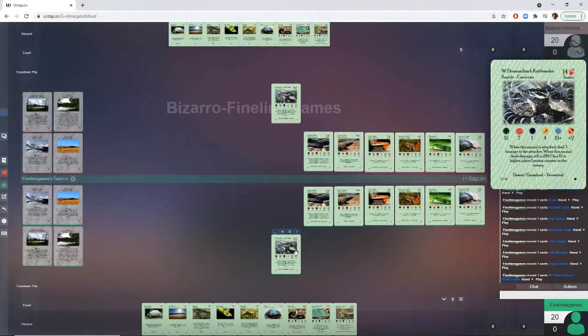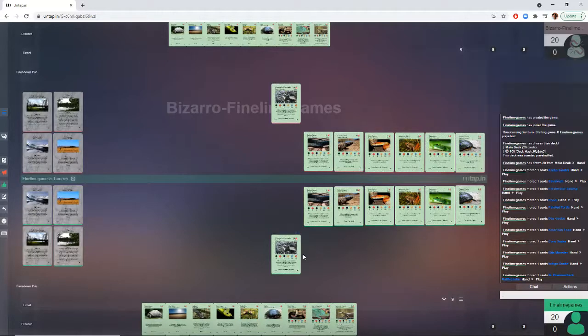That is just 3 damage straight to the attacker, and that triggers the second part of this ability — when the animal deals damage, you have a chance to poison. So it's very annoying as a wall in the front row where your opponent doesn't really want to attack it, because they could take 7 damage with that poison counter. Very annoying, very good for walling up, and a pretty good attacker as well. Probably one of the best bang-for-your-buck animals in the 2-player starter set.